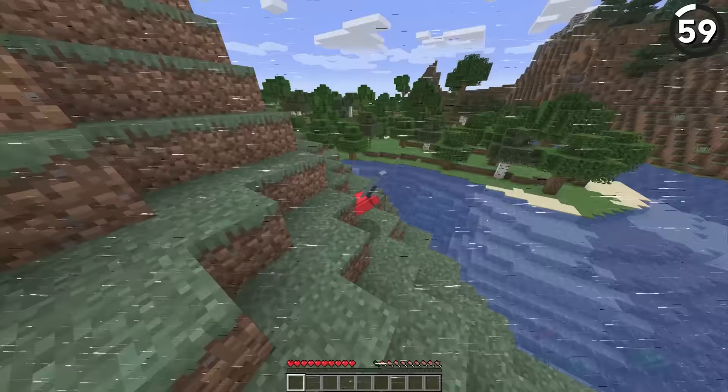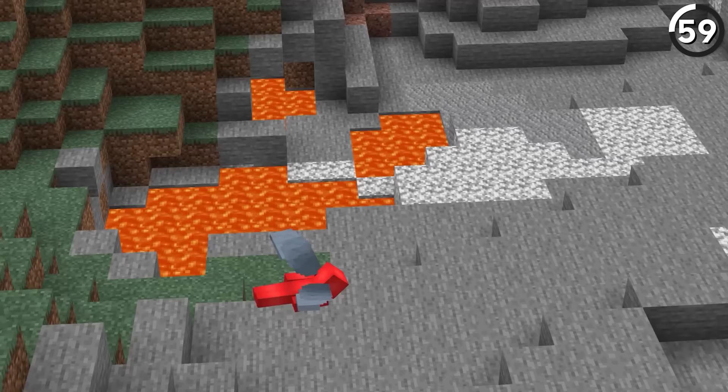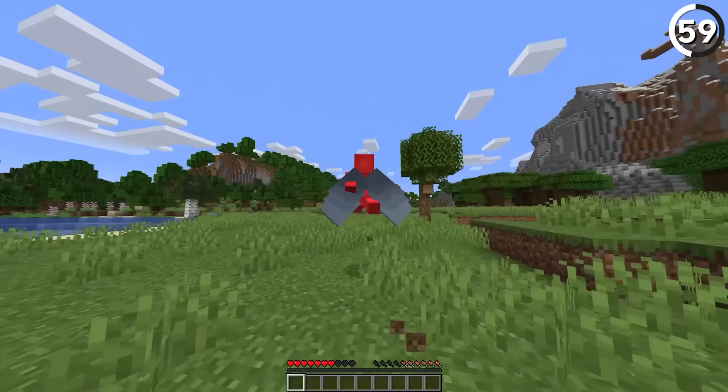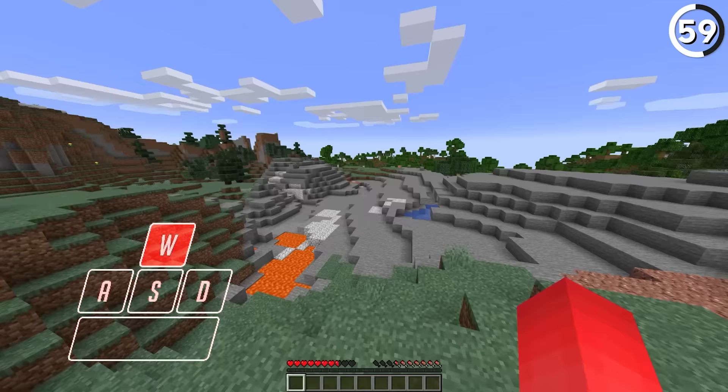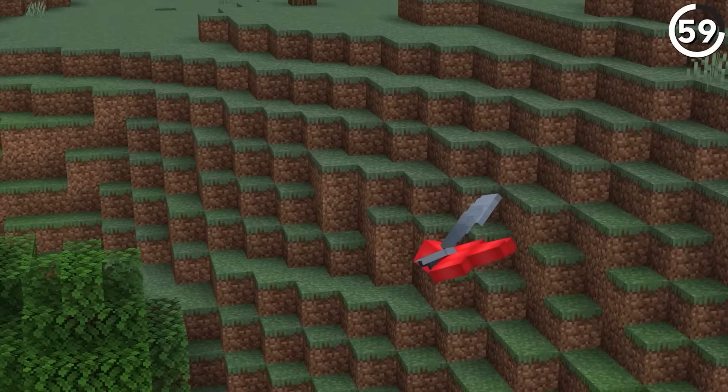Minecraft servers are bound to have their share of lag, which can sometimes be annoying, but also allow for great things like this. With the way the connection lag works, we can use the rubber banding to slingshot ourselves forward. So if you have the wings needed, you can ride that connection current to get some impressive momentum. All that needs to happen is that we hit the ground, double tap space, and then keep a sine wave motion to keep going. And like that, we have the capabilities to bounce across the Minecraft scenery.